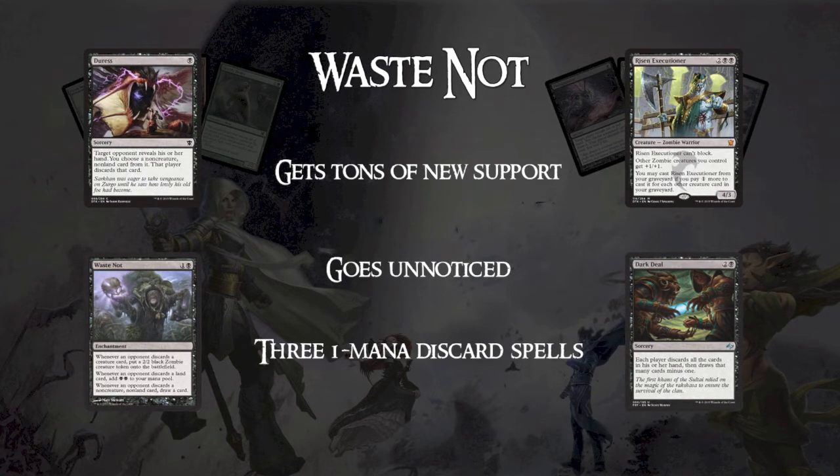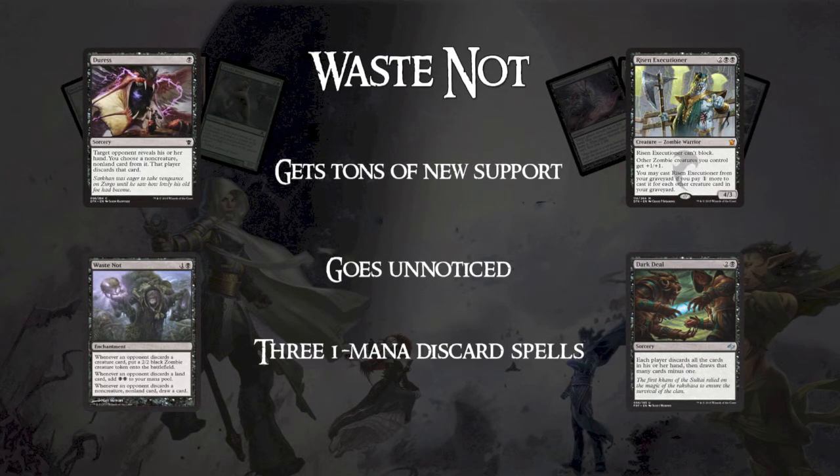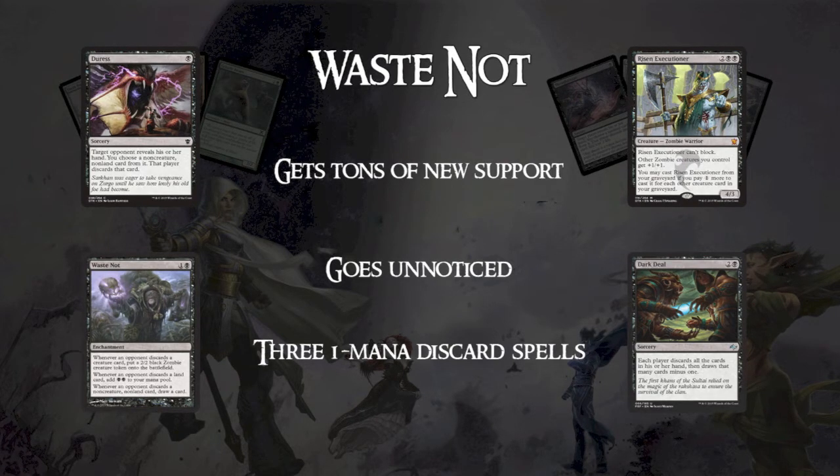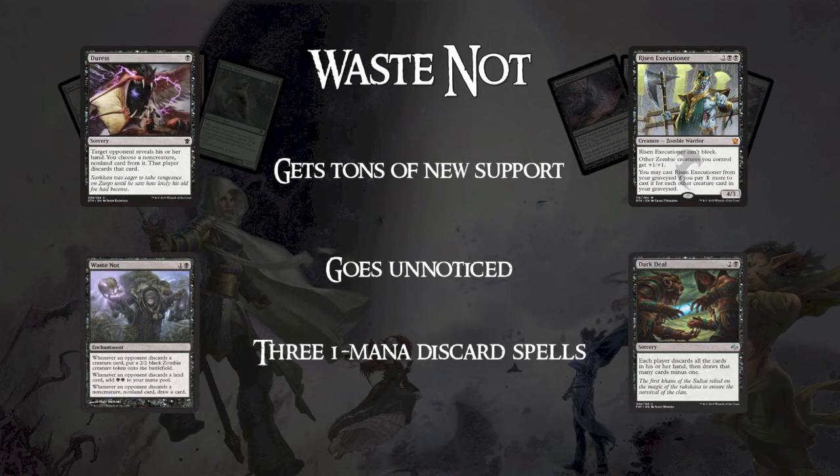The first deck I'm gonna talk about is Waste Not Dark Deal Combo, a deck that I'm building right now that is super, super cool to me. It goes very unnoticed — people aren't really paying attention to this deck. It gets a lot of new support, and one reason for that is there are now three different one-mana discard spells: Duress, Thoughtseize, and Despise. That plus Dark Deal is 16 discard spells with Waste Not, which is pretty crazy.